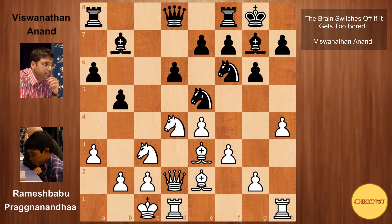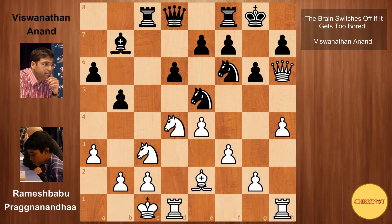Then Bxh6 from Praggnanandhaa, continuing on with his attack. Bxh6, Qxh6, and now Anand goes rook to c8. So this is the moment where things start to get very sharp. Praggnanandhaa has the option of playing h5, just trying to pry open black's kingside. If that is taken, then this rook sacrifice is very obvious and also very strong. After that is taken, the knight can land on f5, white is threatening Qg7, and this is simply winning for white.